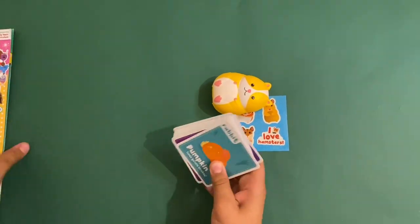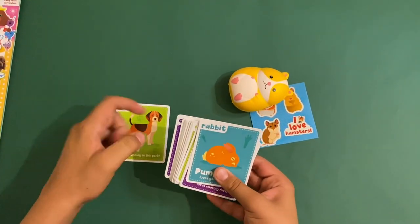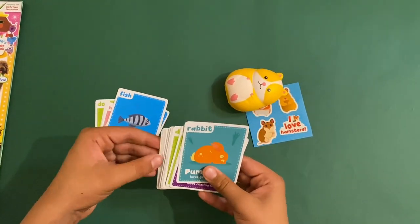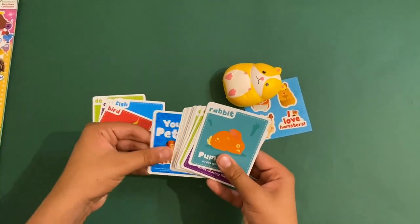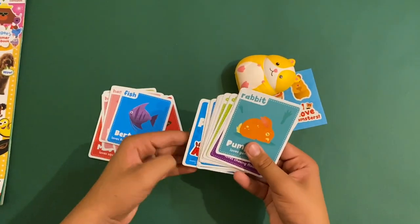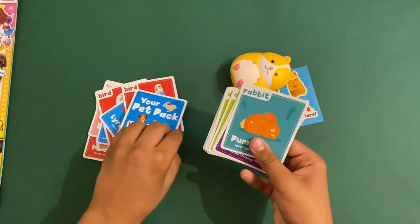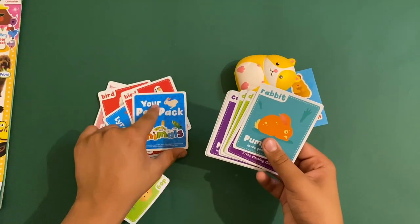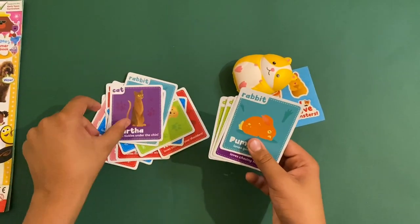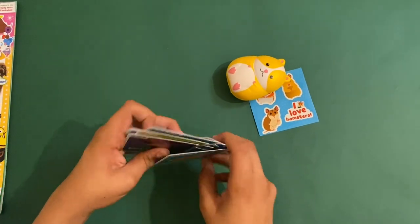These are nice little play sets — you'd probably use them inside the magazine too. Let's see how many cards you get: one, two, three, four, five, six, seven, eight, nine, ten, eleven, twelve, thirteen, fourteen, fifteen, sixteen, seventeen, eighteen, nineteen, twenty, twenty-one, twenty-two, twenty-three, twenty-four, twenty-five cards — that's a lot! This is a nice little set, and you'd probably use these for your own pets as well.